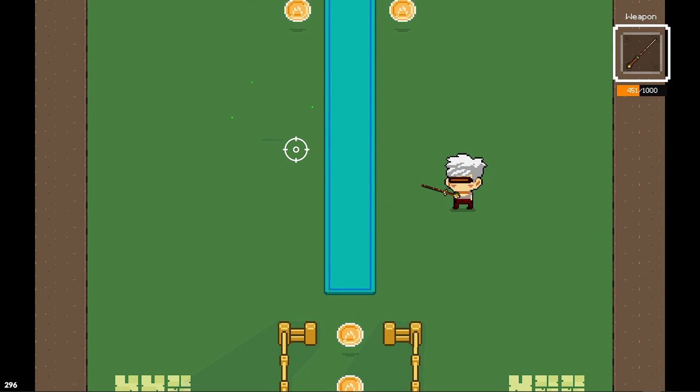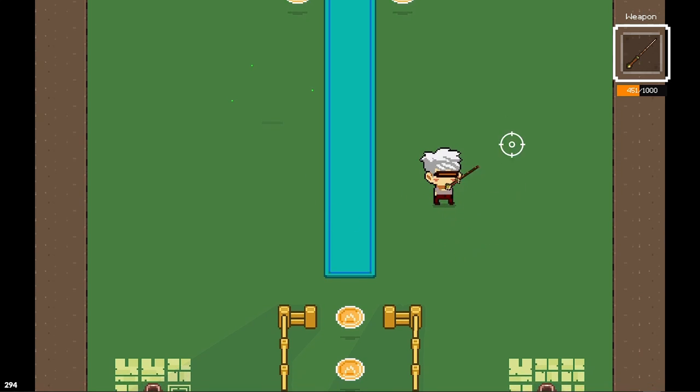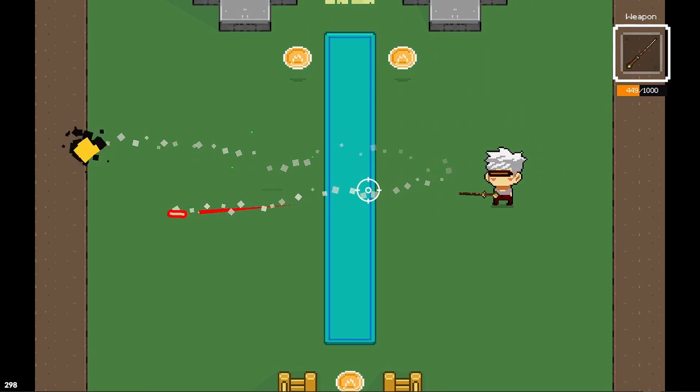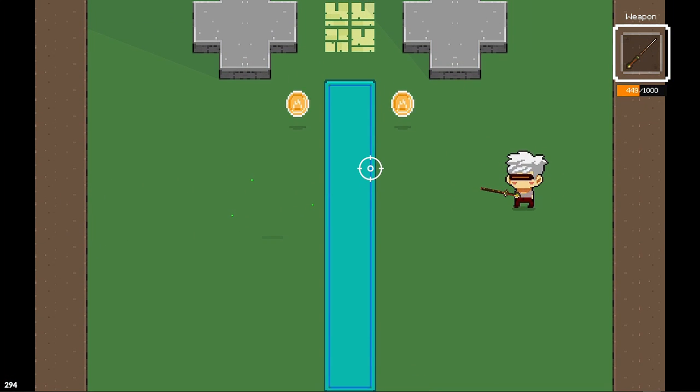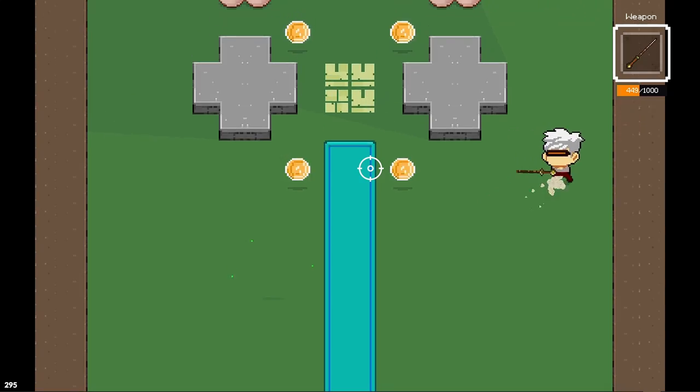I actually added a URP, or Universal Render Pipeline, to the game itself. I had to fix a couple of things that were not working, but everything is looking good right now with the URP. Hopefully I could add more effects — especially I'm interested in putting in more lighting effects for my 2D sprites — as we move along developing the game.